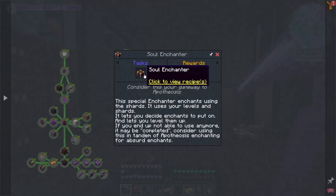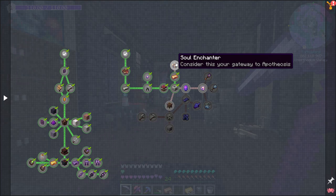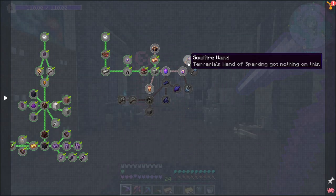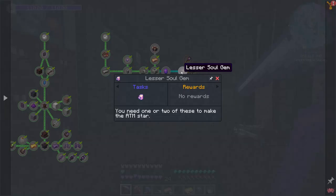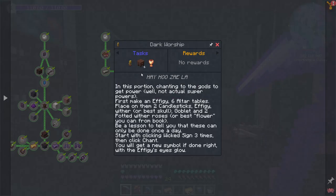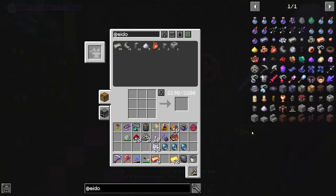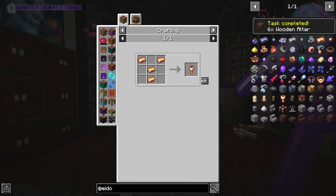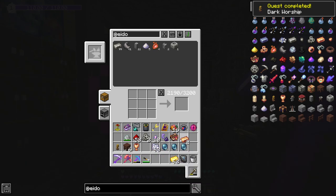Next up we have a quest for the soul enchanter — I'm not going to get into that this episode, but we will probably be using that in an upcoming gearing episode. I like to do kind of a gearing episode just where we update our gear with some of the stuff that we've got available. Let's go down to dark worship because this is actually going to be really important for us, and I'd like to get this up and going. It's kind of time sensitive because there is a cooldown of a day for us to be able to do it again. Let's go ahead and get this underway.